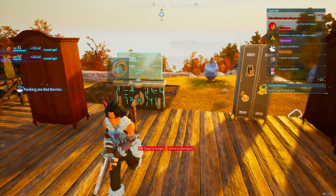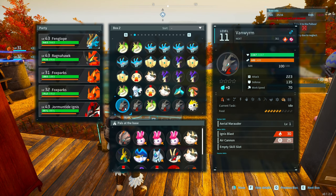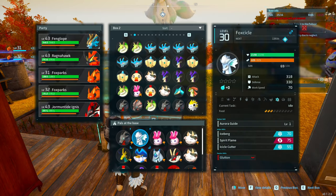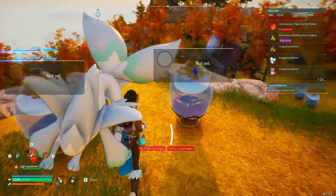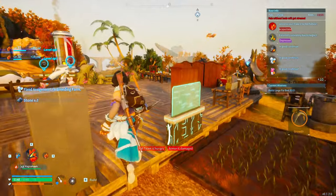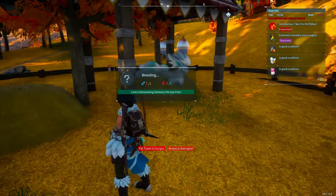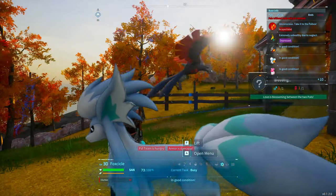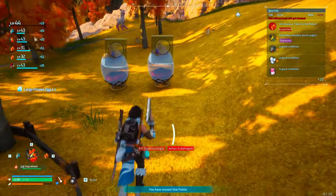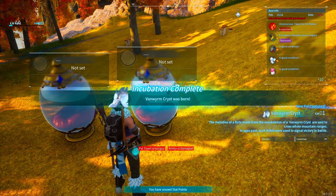The first fusion we're going for is the Vanwyrm Cryst, one of the easiest fusions to do right now. Put in a female Vanwyrm and a male Foxicle — those two together will make a Vanwyrm Cryst. We're putting the Foxicle in, then grabbing the Vanwyrm and placing it in. Now you can see the two are breeding. We have the fox and the flying animal together. The egg is finished — it's going to be a large frozen egg.